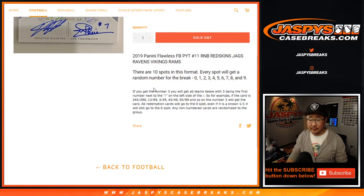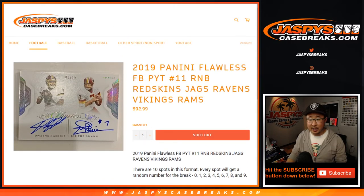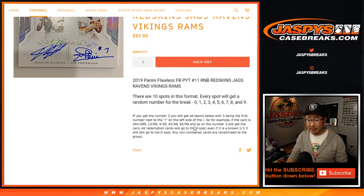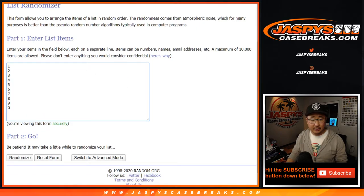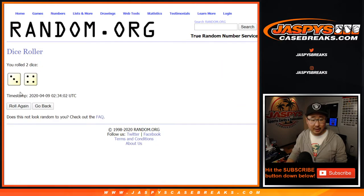Pick your team 11. I think everyone knows how this works by now, but if you're new to this, we've got all the instructions right there. Big thanks to these folks for getting into it. There are the numbers right here. Let's roll it, let's randomize it.